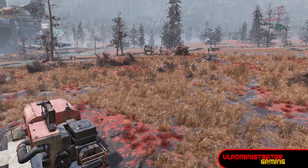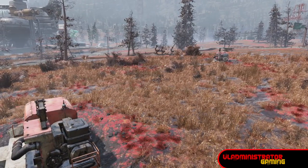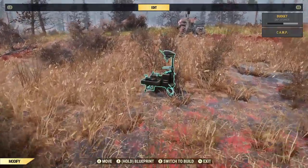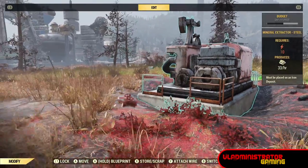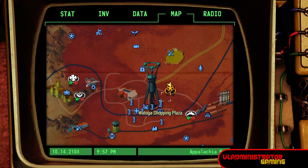Our last location is going to be in the Cranberry Bog, where you have both copper and steel. Again, this one is going to stretch the camp to its limits as far as getting both of them in. But these are both valuable resources for different elements of the game, and you can get them both here on the map. We are just to the north of the Watoga Shopping Plaza.